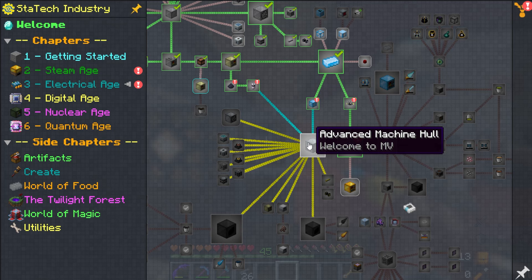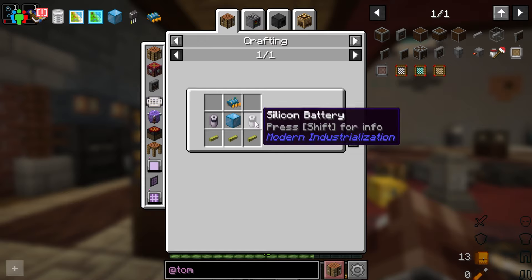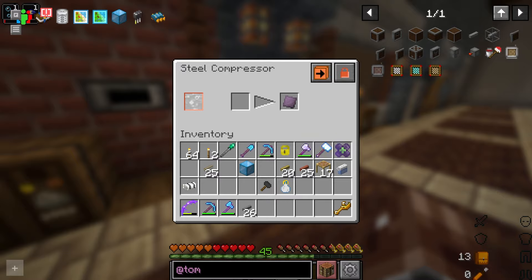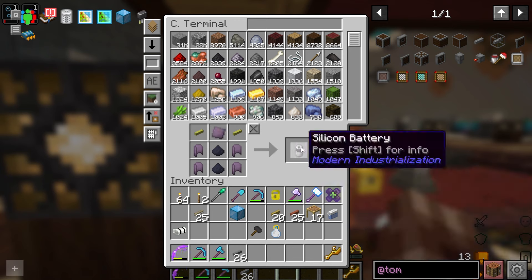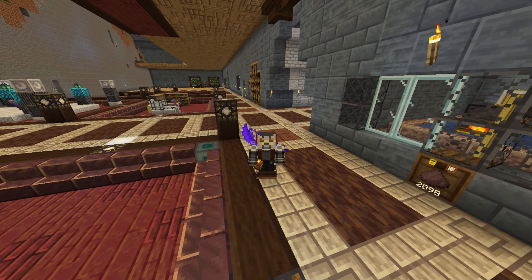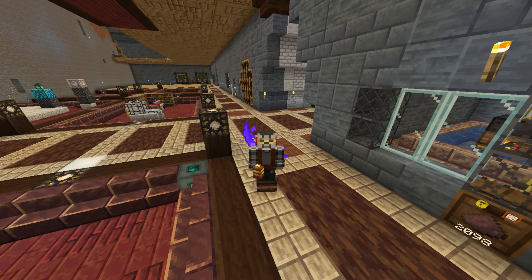That brings us finally to the advanced machine hall and the MV era. This is just everything we just made, although I need to make another battery. While I can automate this, I am absolutely not going to yet because of antimony and aluminum. I don't actually have any battery alloy plates made right now, which is a little worrying. But whatever - that gets us the battery we need, which gets us the advanced machine hall. Now things start to get complicated because we need to upgrade to the MV era to power these machines properly.